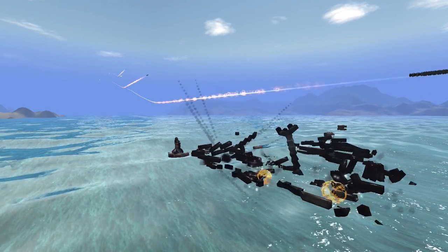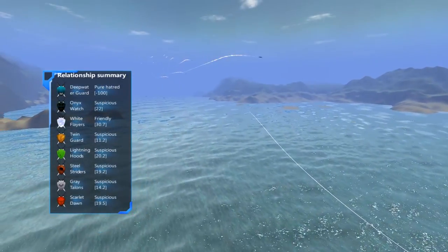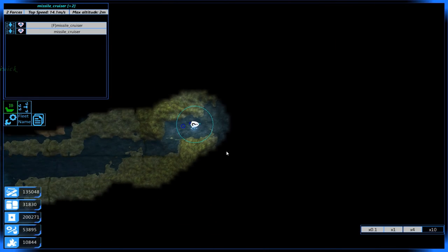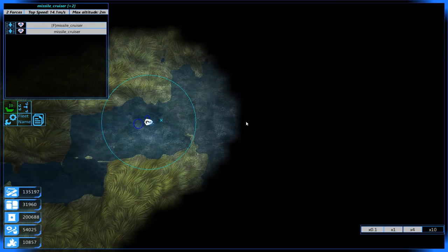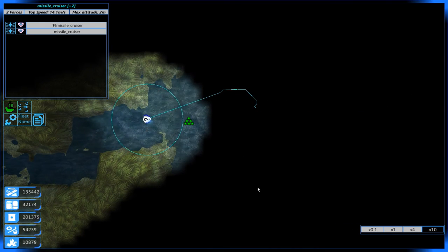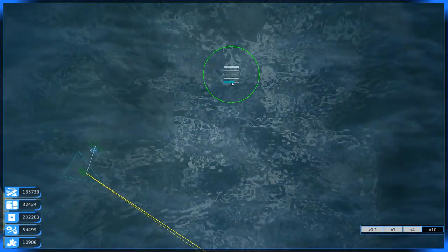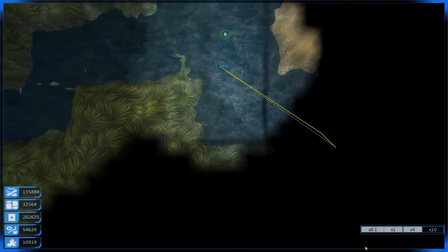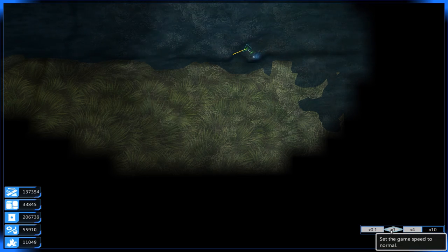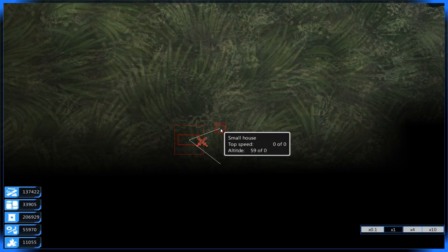So now what we're going to do is set up a mining rig at this resource zone, and then push down this river into the Deepwater Guard's final fortress. While our fleet was going down this river, we actually found what looks to be a construction site or factory for the Deepwater Guard's airships.